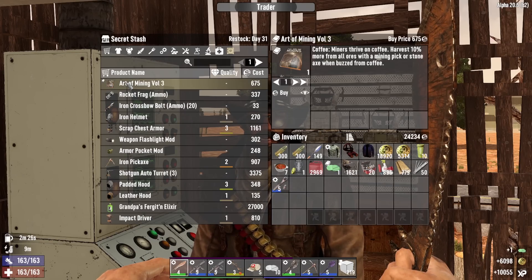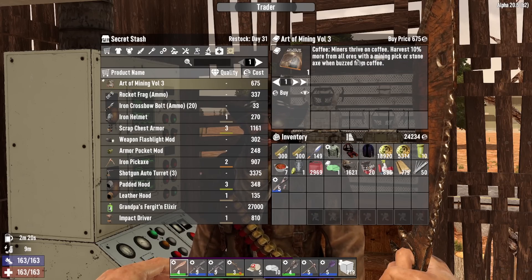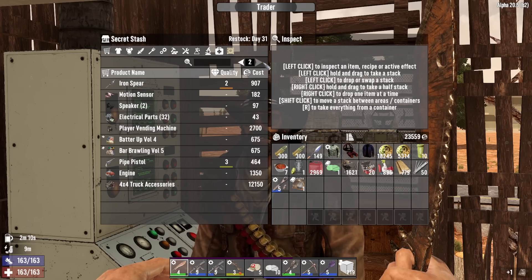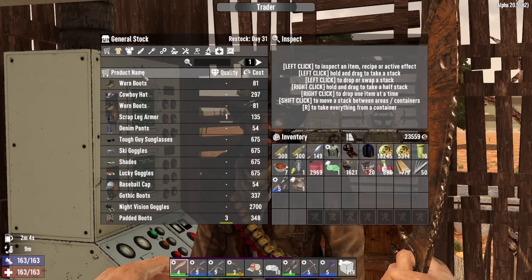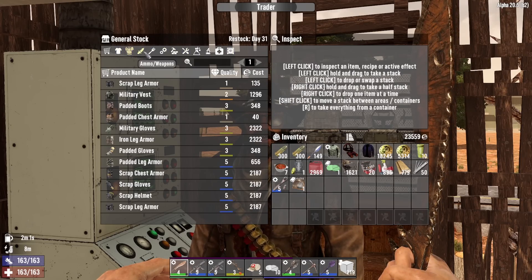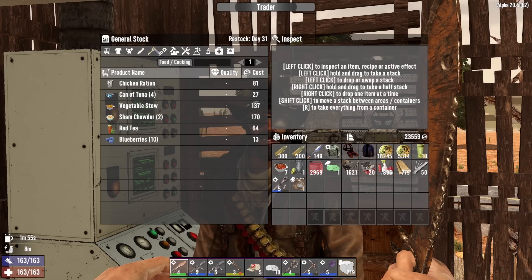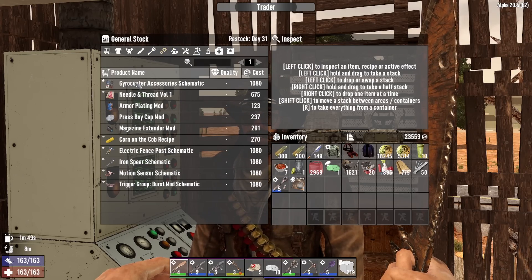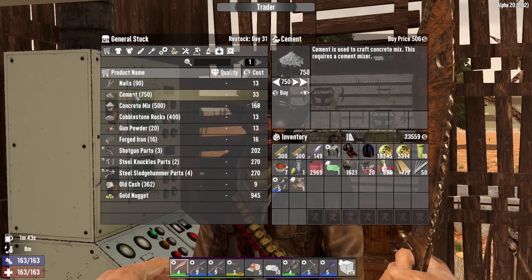We're going to take the herbal antibiotic recipe and the Art of Mining - harvest 10 from all ores with a pick, or 10 more from all ores with a binding pick or stone axe when buzzed on coffee. I don't think I want to buy any turrets. I hate the gyrocopter so I shall not be buying that. Cement, yes. Cobblestone, yes.